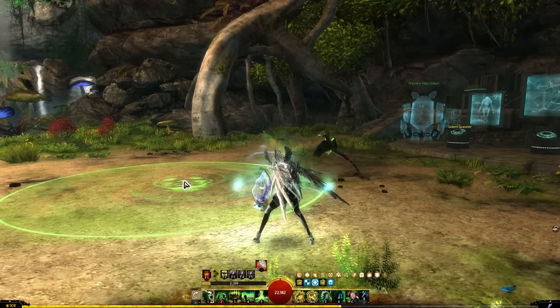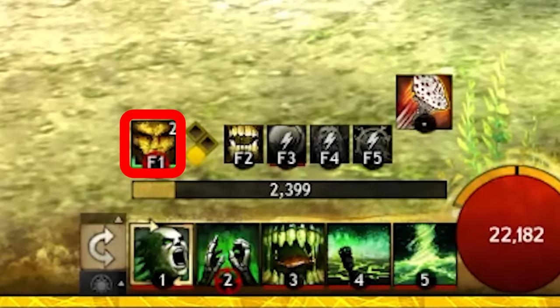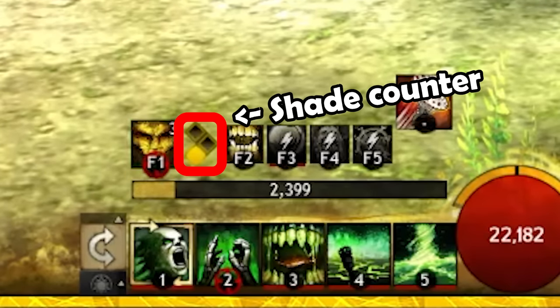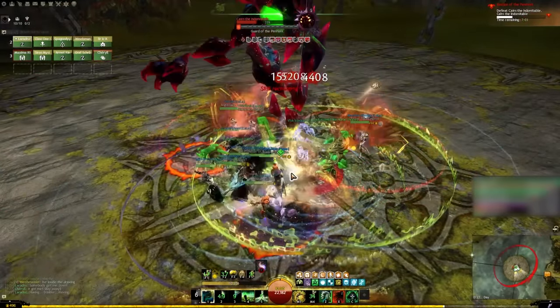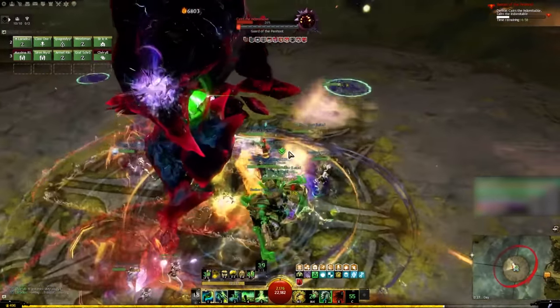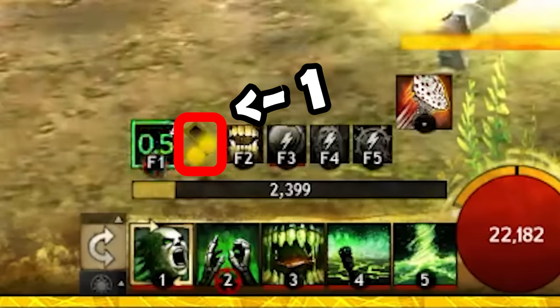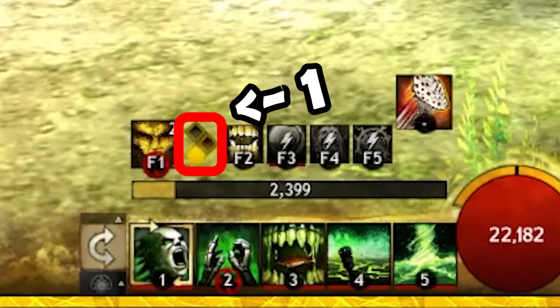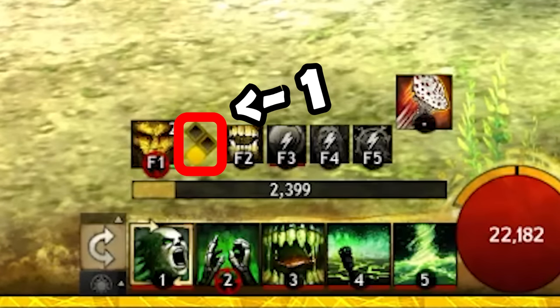A lot of your damage as a Scourge comes from your Shades. You spawn a Shade by pressing F1, and you want to make sure you always have at least one Shade up. On this build, we have traits which will give us extra damage while we have a Shade spawned, so you always want at least one Shade spawned. If you notice that you only have one Shade and it's been a little while since you pressed F1, just press F1 again to spawn a new one and prevent your Shade counter from going to 0.